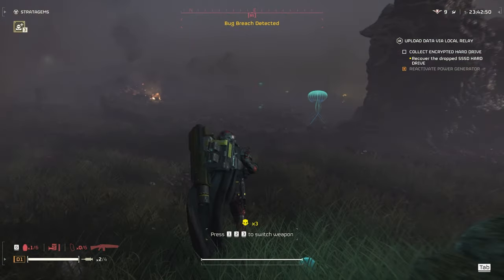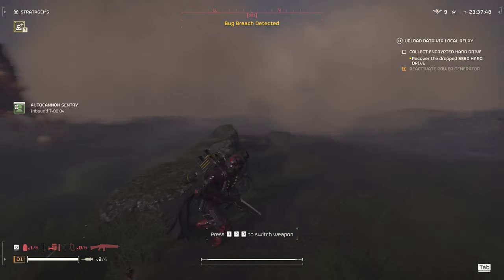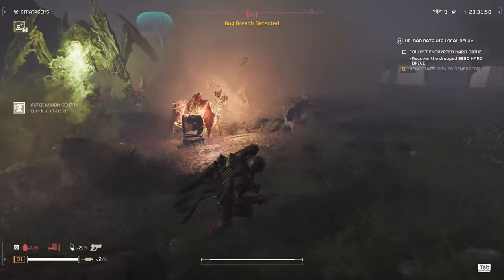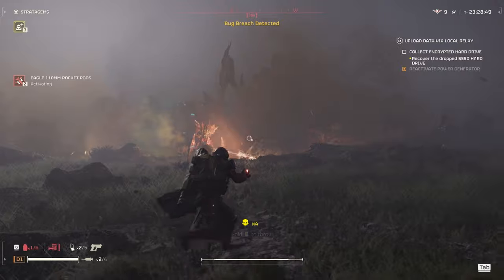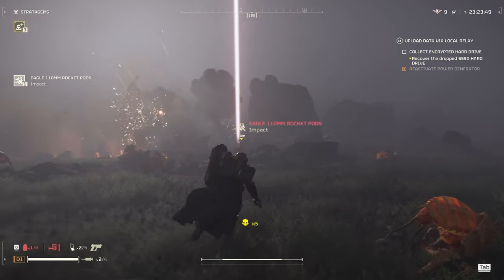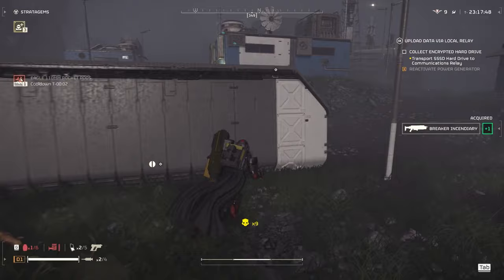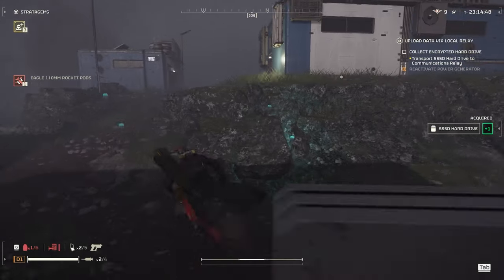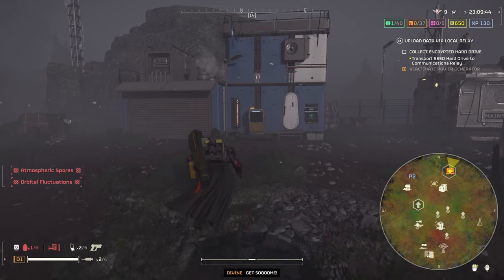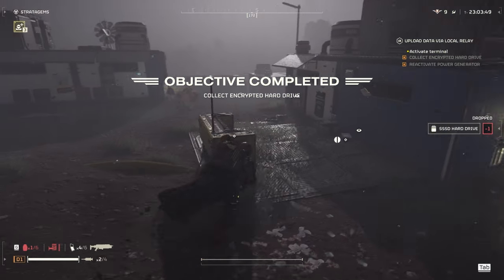I think I need to get the Auto Cannon in here as well. Let's toss the Auto Cannon over there, try to get behind the Gatling. Toss down the 110. Okay, where is the drive again? Quick — I meant to grab that. Okay, there it is. We'll make a run for extraction and we'll be good. Oh, I have to activate this — turn that on.